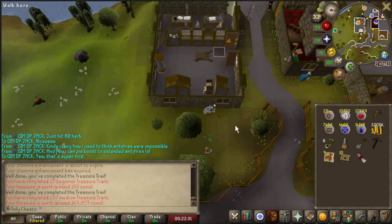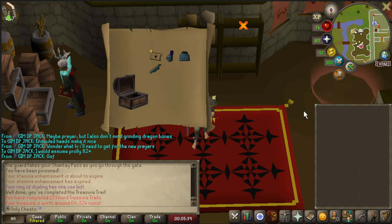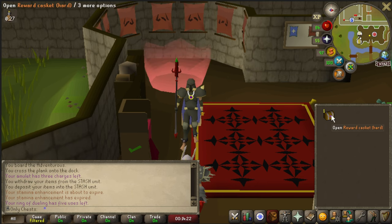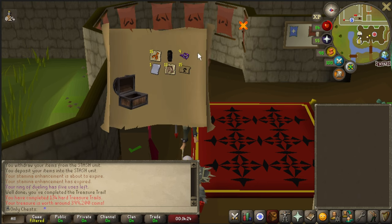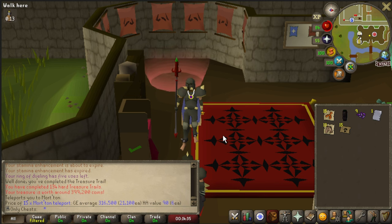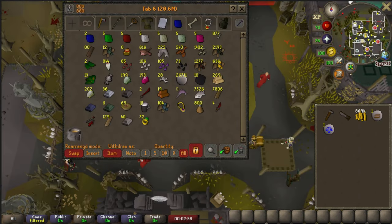Did not take too long to get another hard clue casket — let's slap it open. Nothing too exciting, 133 of them completed. I love how quickly I've been getting these hard caskets. We did get an armour page. I don't really consider Morton teleport scrolls unique, but 400k for the scrolls — people just want these. 21k each, that's actually insane. If you guys just have these sitting in your bank, sell them.